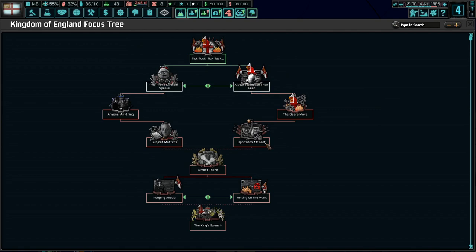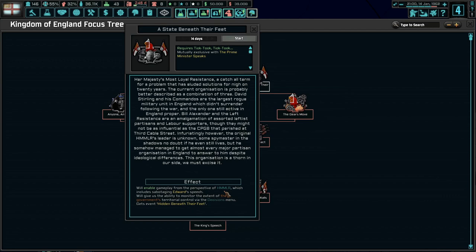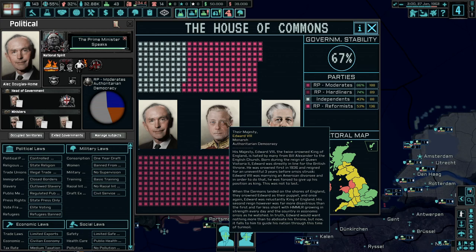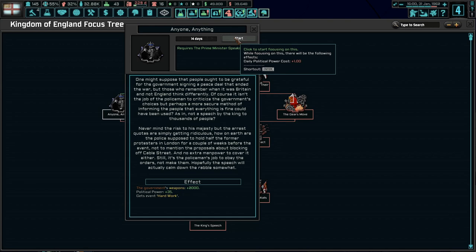Now we have a choice: on the surface both options seem similar, but looking closely, one enables gameplay from the perspective of the government — including preparing a safe speech for Edward — and gives us the ability to monitor the extent of HMmLR's territorial control via the decisions menu, as well as the event 'Man with the Plan.' The other enables HMmLR's perspective, including sabotaging Edward's speech. We're going to go ahead and help the speech. In the House of Commons, government stability is at 67%. There's King Edward VIII, still indeed king, and Harold Macmillan as the opposition leader, with Alec Douglas-Home as the current Prime Minister.